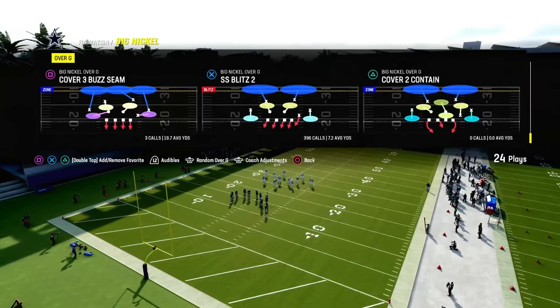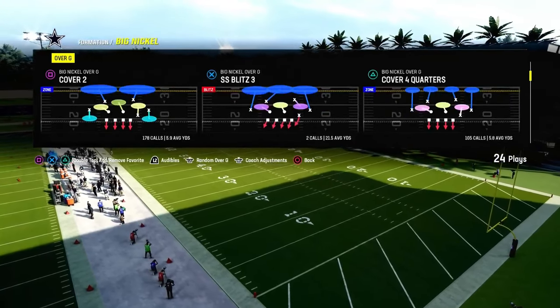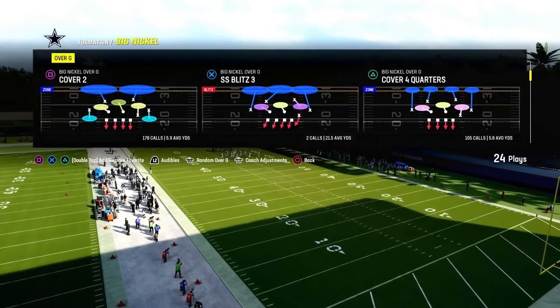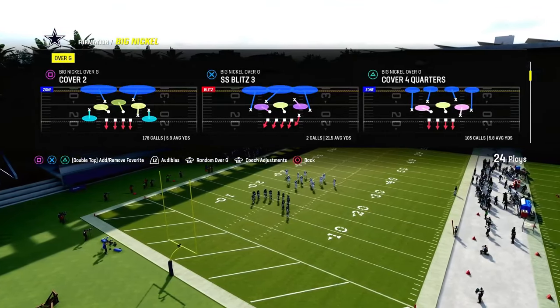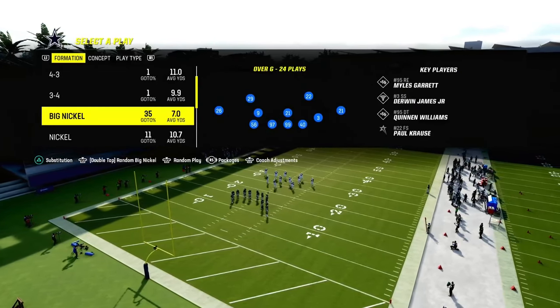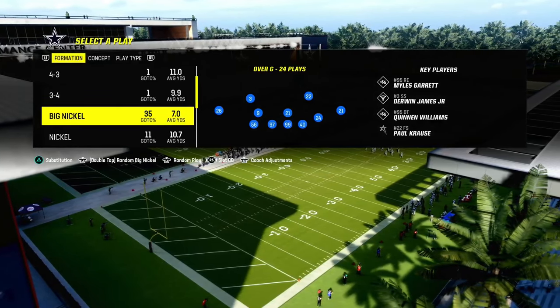You can create a Mabel coverage out of anything, but I think it's easiest to create it out of a Cover 2 or a Tampa 2 style of approach. What's cool about Big Nickel Over G is the fact that you have these unique adjustments for the slot corner.